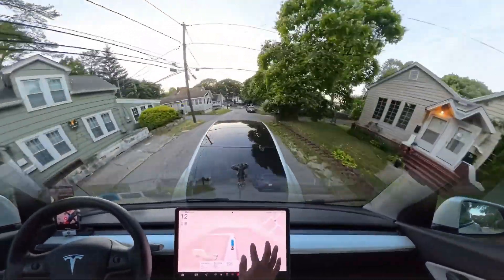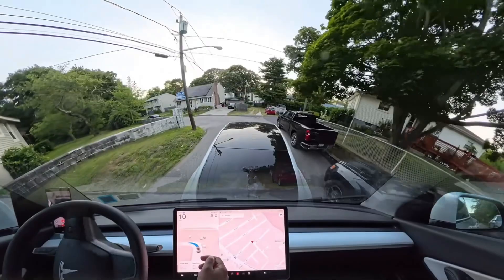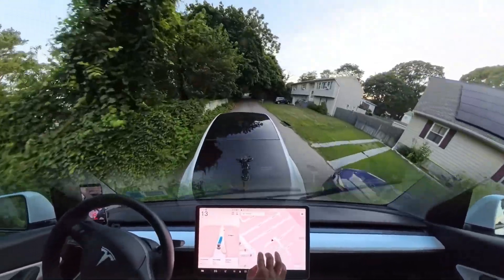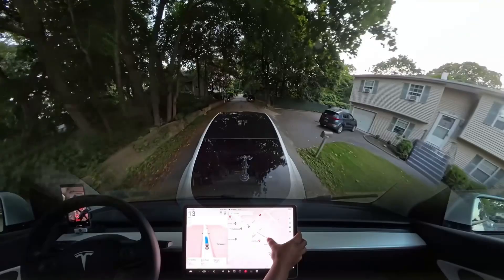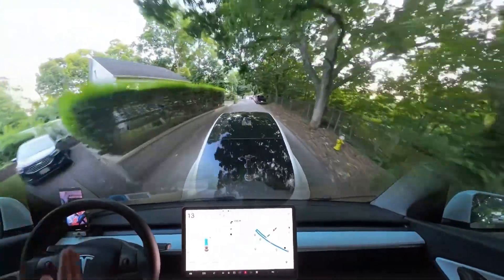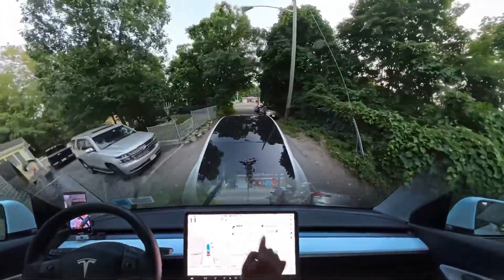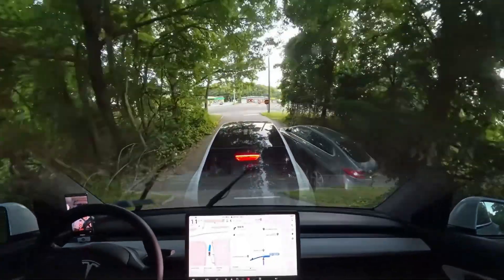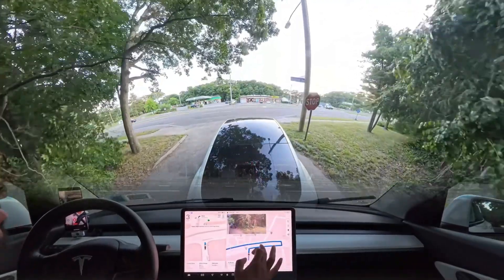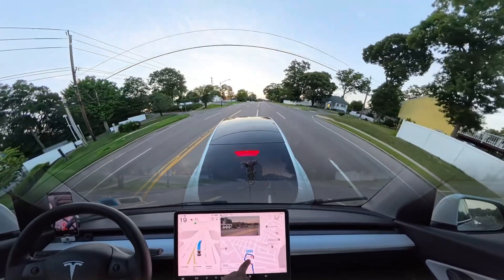Our car is still proceeding slowly, and we're gonna make a left — the car made that perfectly, very nice. We're gonna make an unprotected left here. This is a tricky road where the car has to first make a right turn and then immediately make a kind of U-turn. This road is very big so the car can make a U-turn, but the problem is it always decides to go into the second lane.